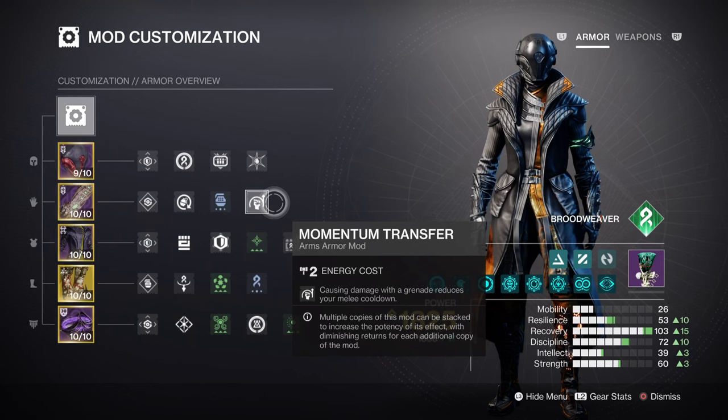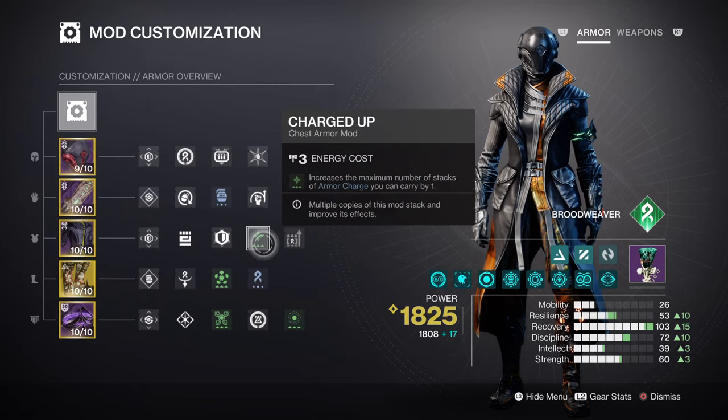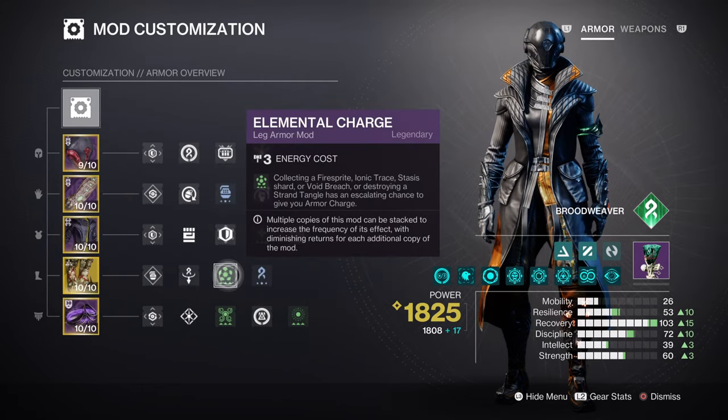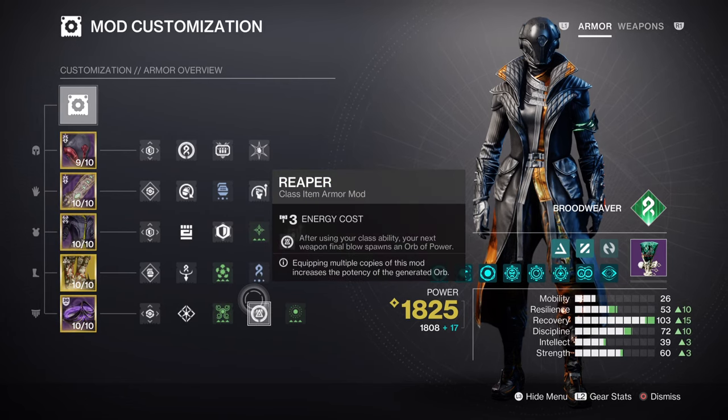This section covers the additional mods and armor charges being used in the build. Charged Up is going to give you a plus 1 to charge stacks you can hold. You're going to want to have Harmonic Siphon, Elemental Charge, Powerful Attraction, and the Reaper mod so you can produce orbs of power on kill, tangles, or using your class ability.